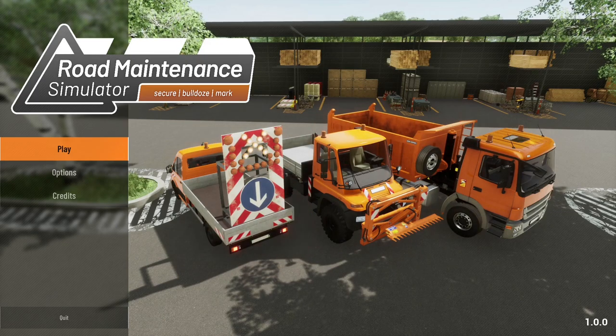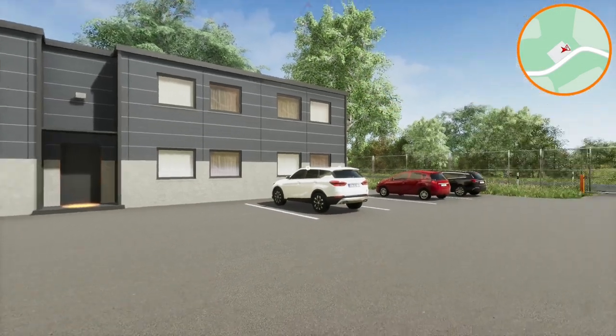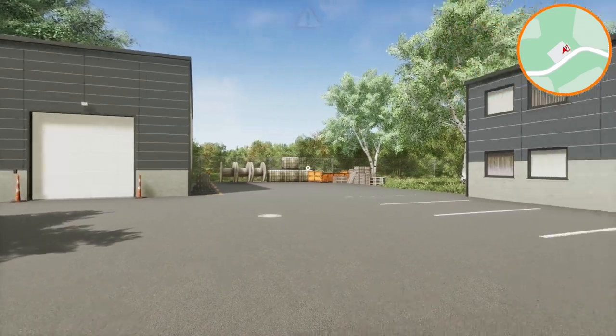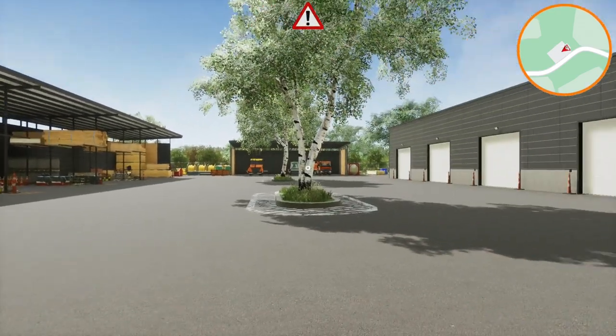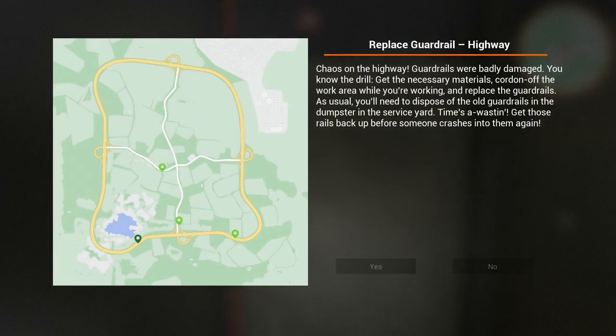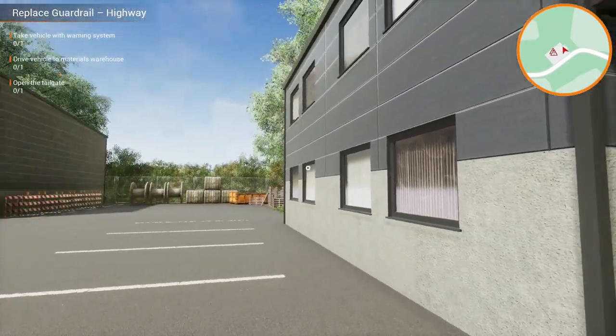We're going to get straight into the game and have a look around. Be aware this is an early access build — it might not be the final quality we'll get on release day. The first mission: chaos on the highway, guard rails were badly damaged. Get the necessary materials, cordon off the area, dispose of the old guard rails in the dumpster in the services yard. Take a vehicle with a warning system.